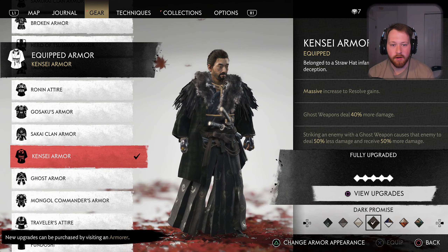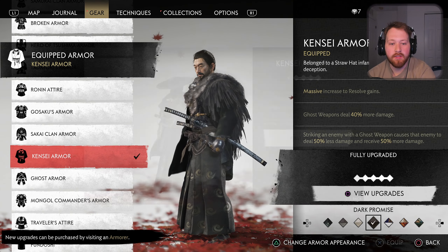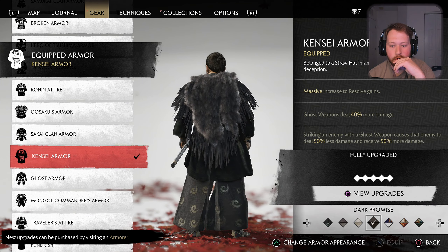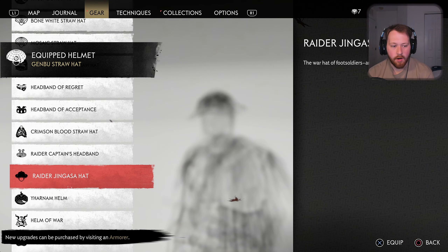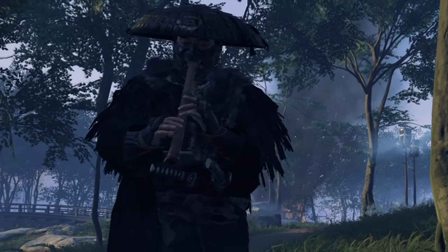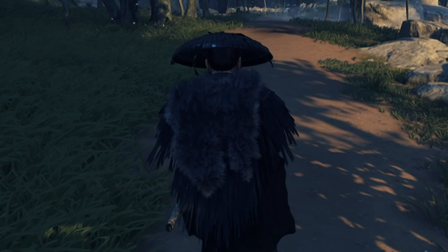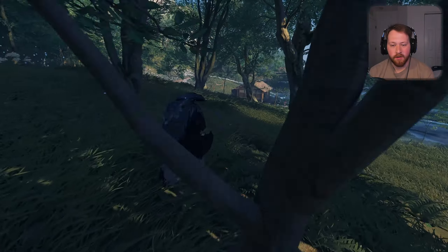So this is something small but what this is basically — they changed this costume to have purely black elements, so the straw is black as well, and I believe something else about it is darker. I'll probably put up a picture for reference about the difference. The amount of stuff they'll probably put into this game mod-wise, just colors and costumes and stuff, is going to be insane. I didn't want to start playing the flute but let's hear a song from Jin. How cool would it be if I was walking down the road and Mongols tried to attack me — they didn't know how badass Jin is with the goatee.